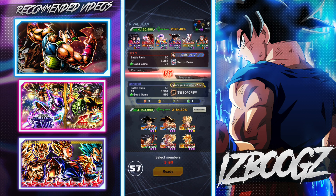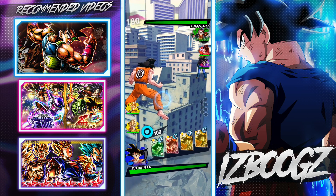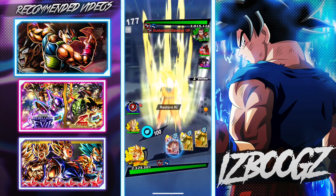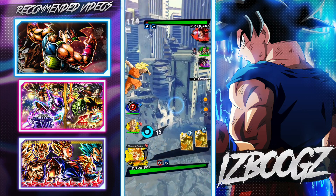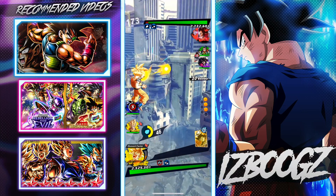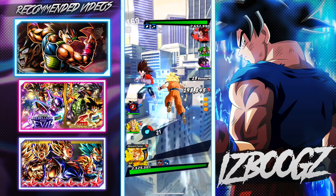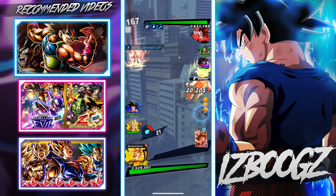Alright, so we're facing GT and this person has a foreign name so they're probably gonna have a little lag. Now we're up against SS4 Vegeta first. I gotta play smart in this match because if you guys watched my SS4 Vegeta videos, I shredded lock-on's health and when he popped that, I all-wiped him out clean with the blast card.